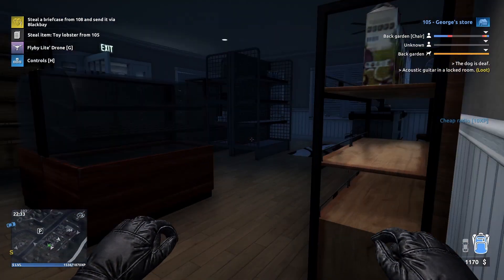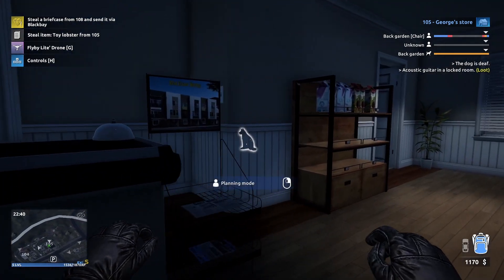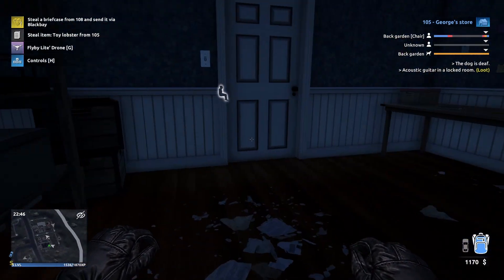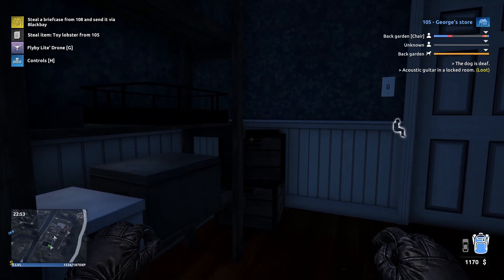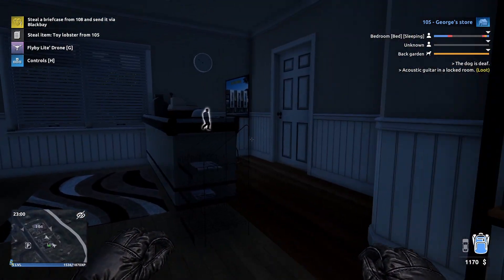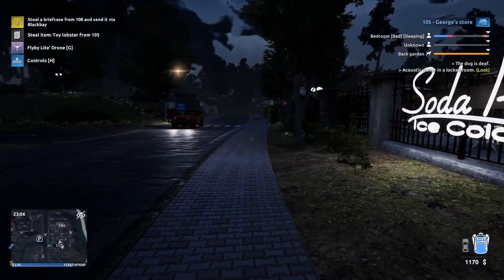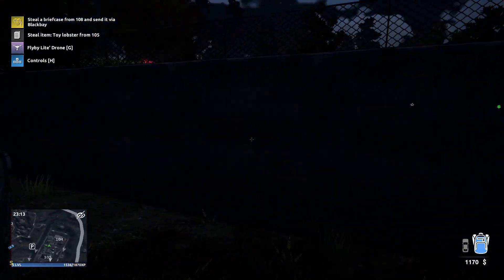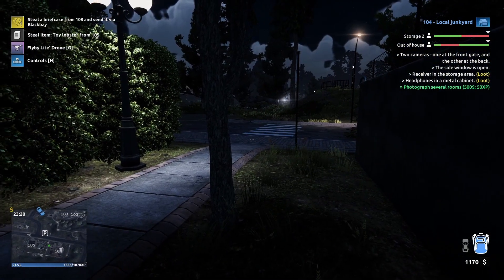Should be a lobster in here, no? Dude, where is this toy lobster? This is 105 - steal the toy lobster from 105. I just assumed it would be in here. Oh my god, hello dog, how are you? Okay, here's the guy coming. I'm really confused. Okay, we're gonna go and rob this place now as well. There's so much to do now, there's so many different places we can mess with.